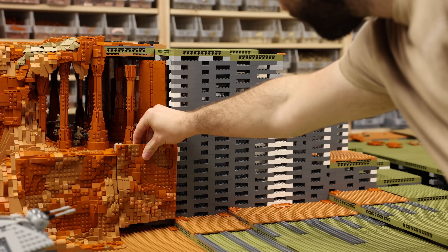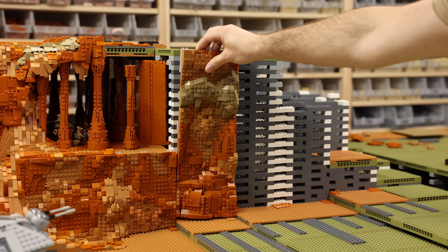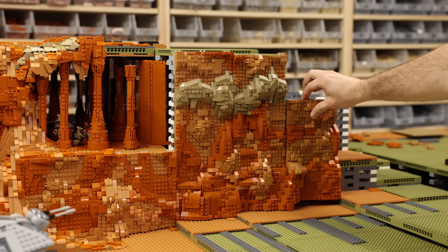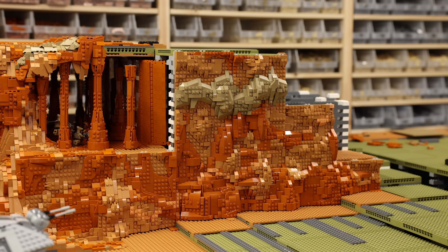Without further ado, let's get started. We're not wasting any time today with Geonosis. I have five new panel sections to be placed here on the front side of the mountain. Just like other sections, they're all modular, and as you can see, they all blend together very well and have the same coherent colors that we've been using on other areas.